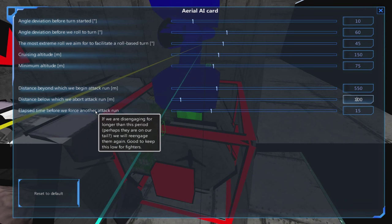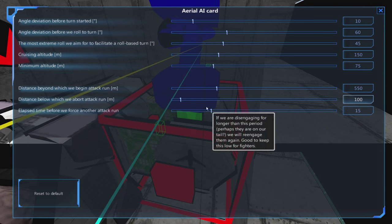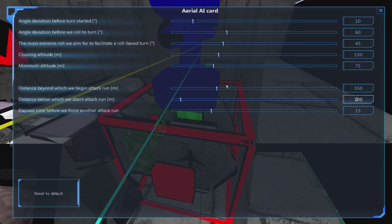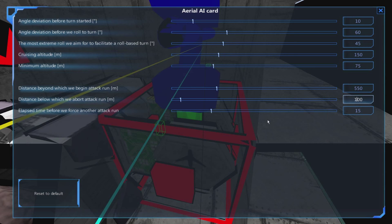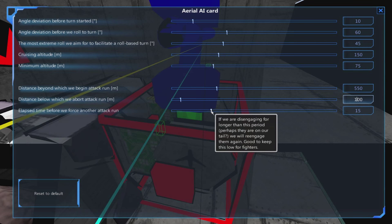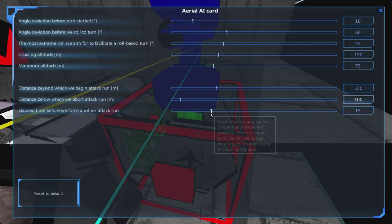The Elapsed Time setting is to do with, once you've reached your abort point and are heading away, how long before you start to turn back — in case the other ship is following you and you never actually reach your furthest point, especially if they're faster than you. You might want this low for a dogfighter and slightly higher for something fast that you want to ensure gets out to long range before coming back in.